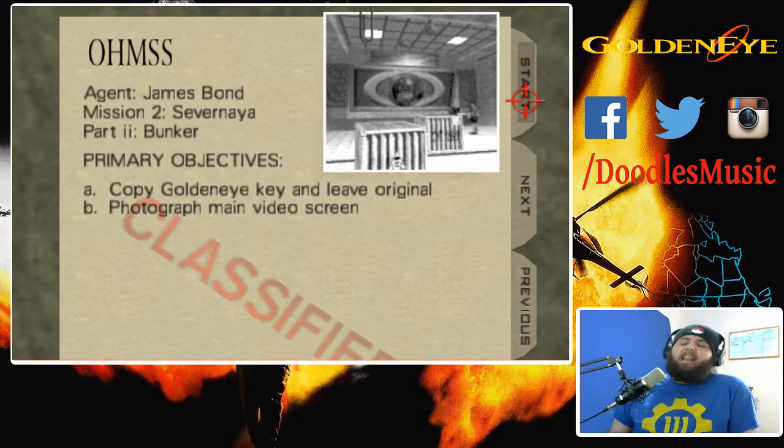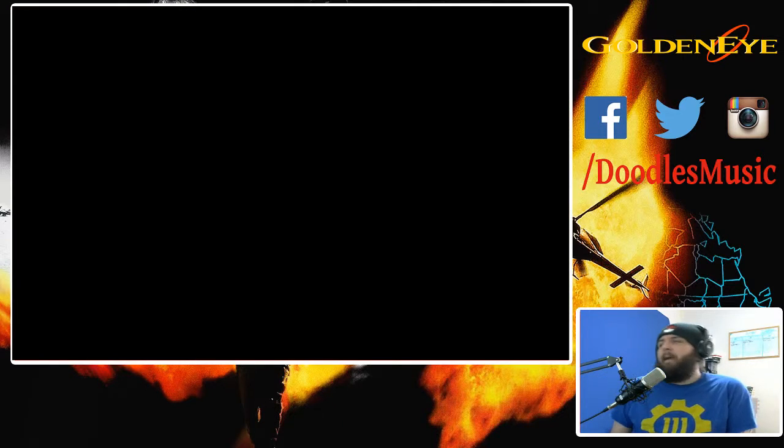I love this level. It has two objectives. We just do it on the Ancient difficulty — as I've said before, we might do all the way through on Ancient, then go back and do Secret Agent, then Double Hour Agent, we'll see how it goes. But for now we're doing it on Ancient. We've got two objectives: copy the Goldeneye key and leave the original, and photograph the main video screen.